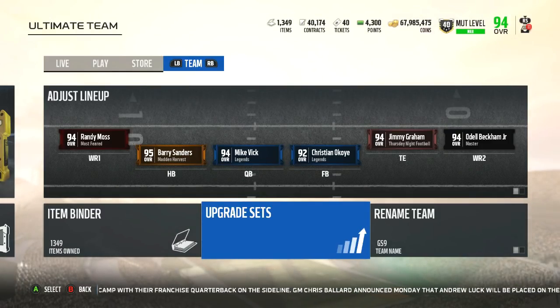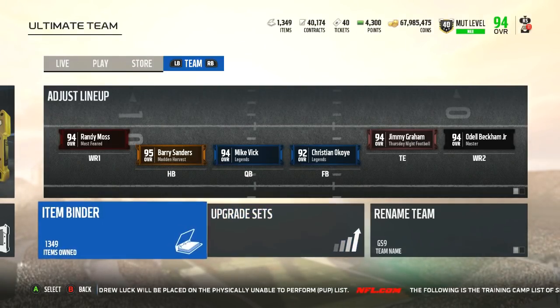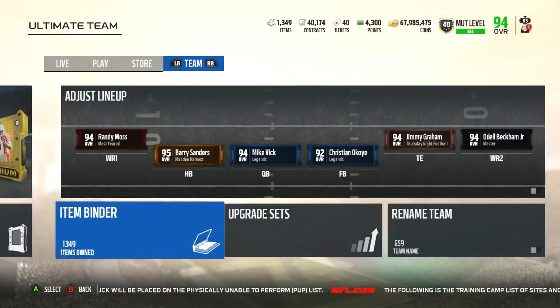You also needed 10 squad elite tokens, and in order to do that you need a whole bunch of squad tokens. You need 10 silver tokens to upgrade to one gold token, 10 gold tokens to get one elite token, and 10 elite tokens total. So think about it — you need damn near a thousand silver tokens to make 10 elites. You have to play squads a lot.